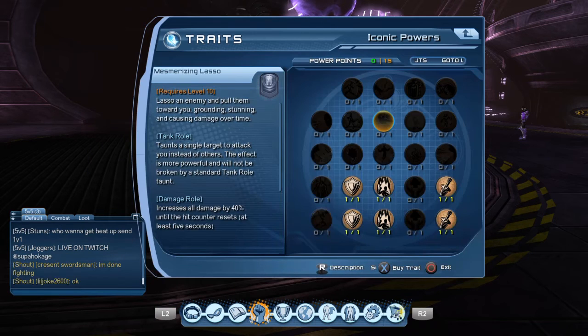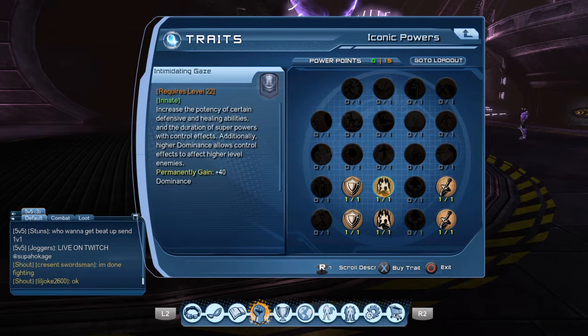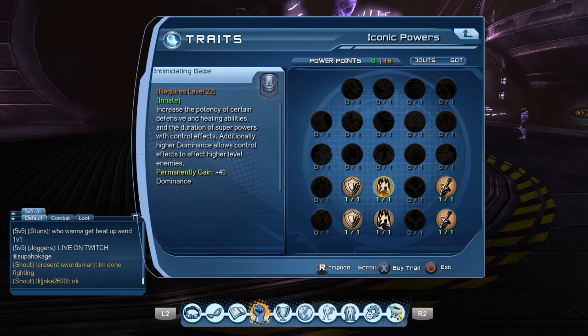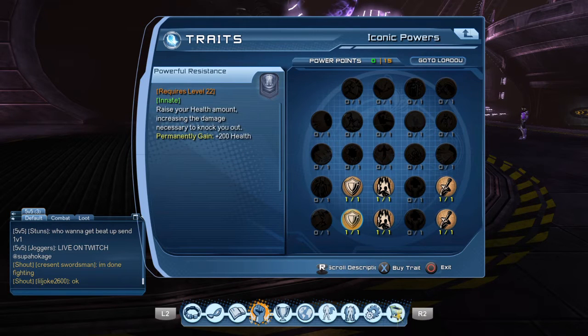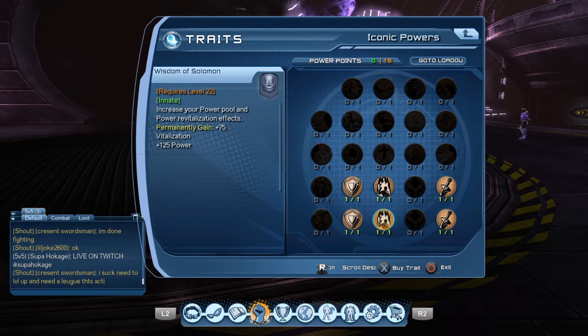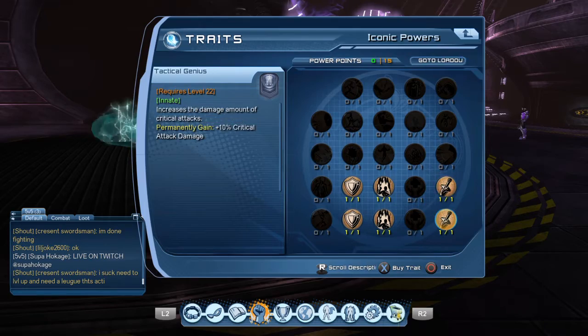For my Iconics, we use obviously your two DPS powers, your Weapons Expert, Tactical Genius, and then you'll have four other power points left. I basically went with the two tank powers to get health, defense, toughness, and then Intimidating Gaze and Solomon for extra power. But as with many of my other loadouts, you can pretty much put these wherever you see fit, wherever you feel comfortable, as long as you get the two DPS ones.